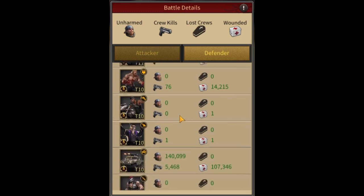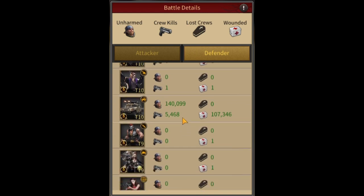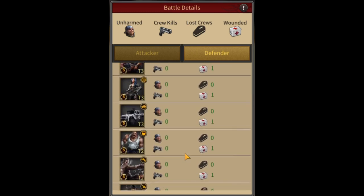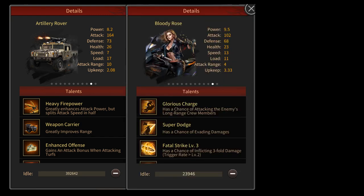The idea behind this is that Launching works best for assault type troops. So he added mostly assault vehicles T-10. The second point is that the attack buff of assault type is highest compared to other troops — bikers, shooters, etc. Also, the Weapon Carrier skill greatly improves skill damage, and vehicles are good at countering shooter type troops.